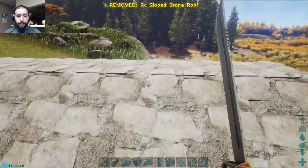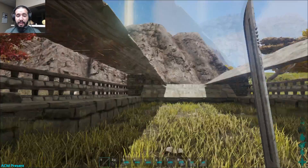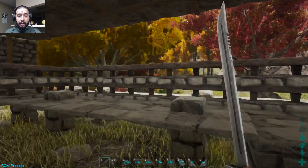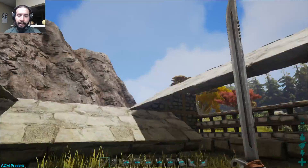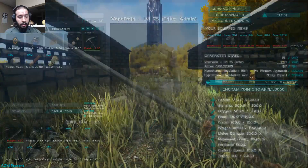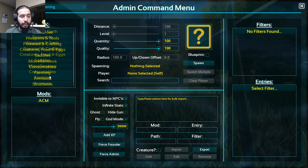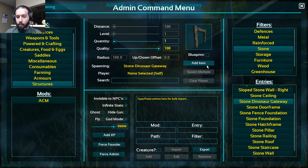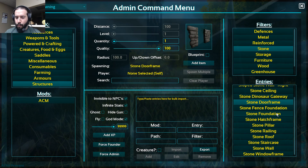For the first two levels you end up needing what I want to say is 24 slope ceilings. You only actually need about 12 walls just to get this started, and a lot of railings — I'd say about 80 railings just to do this bottom section. Before we get started on the next section, we're going to go ahead and spawn in a dino gate because we need a dinosaur gateway. You find it and you're just like okay — this, this, and this. So we've got the gateway — let me find the stone gate.